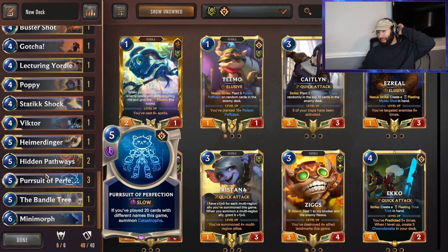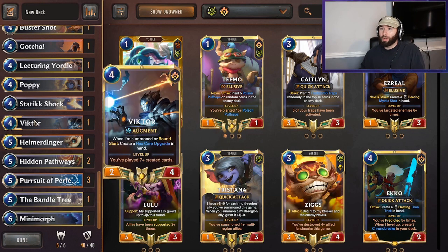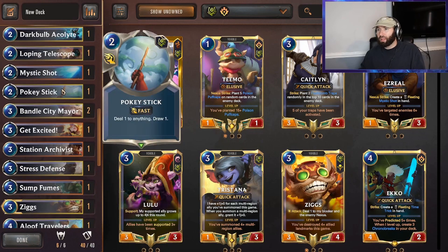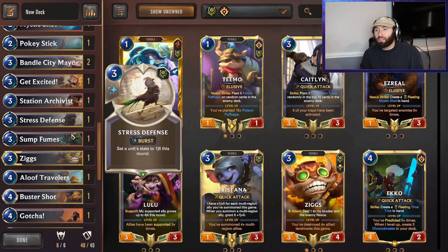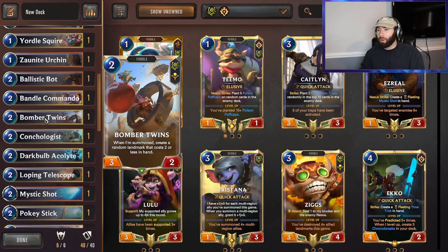One Mini Morph - great removal as well as protecting your Pursuit of Perfection from Aloof Travelers. You don't really want it to be the top end for that reason. A couple of draw cards - Victor discounts all your created cards so you can move really fast. Hymer creates literal free cards that develop Pursuit of Perfection. One Lecturing Yordle for the poison darts, and then I went with an arrangement of removal spells: Stress Defense, some Fumes, Get Excited, Mystic Pokey Stick.